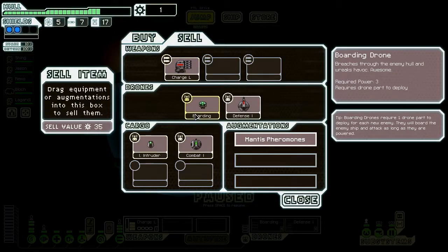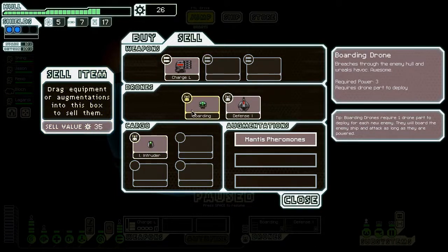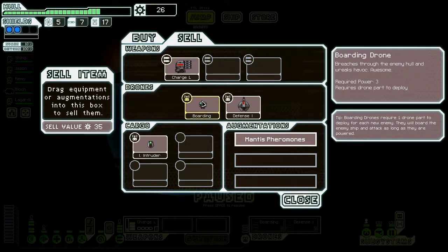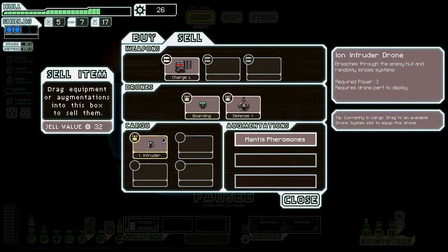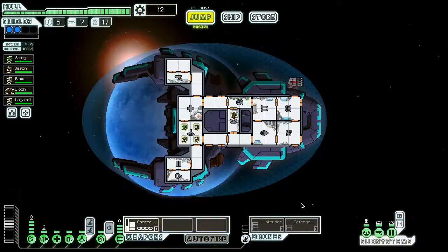I think I'll go ahead and get the mind control — have a lot of fun, a lot of boarding. Now, it's whether I want to use the ion intruder or the boarding drone — I'm not going to use the combat drone, that's for sure, because I have the defense drone. Not enough drone space. I'm going to use the ion intruder because I haven't used it yet, so I want to have some fun. Let's go ahead and fix everything and go on out of here.